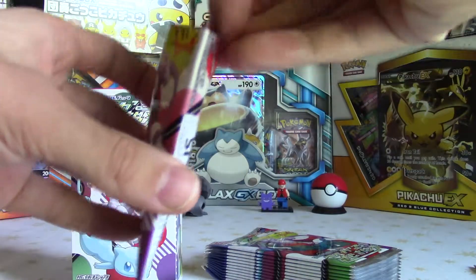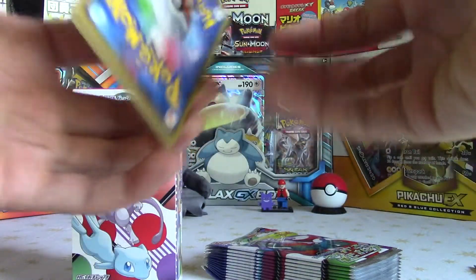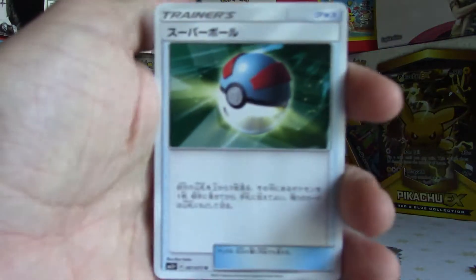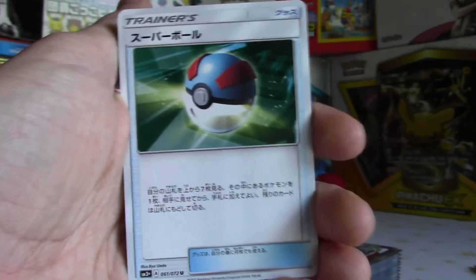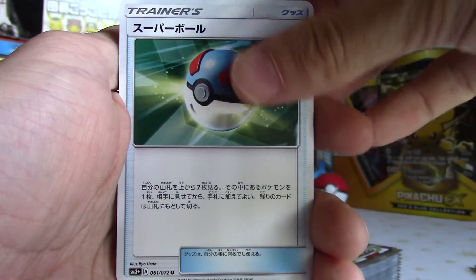That would be incredible. I nearly cut off the top of the carton — that would have been absolutely devastating. Got to be careful. So yeah, you get a holo legendary in every booster pack no matter what, and then you can possibly get an even better GX instead, so hopefully we can pull one of them.